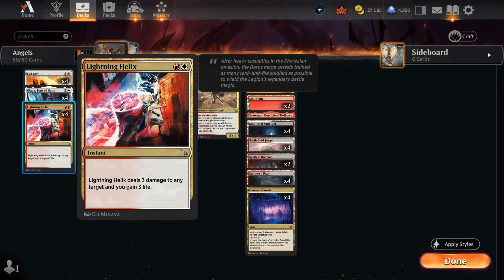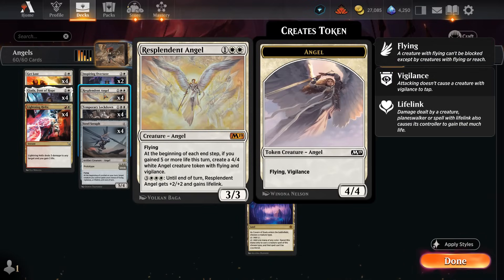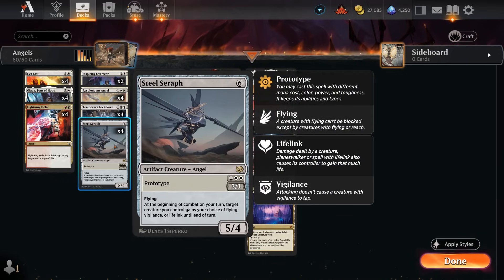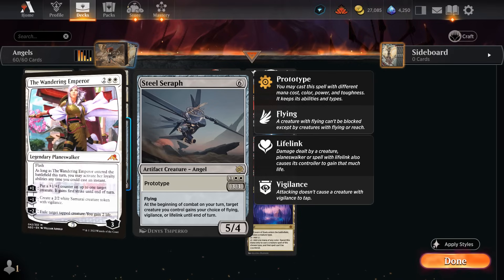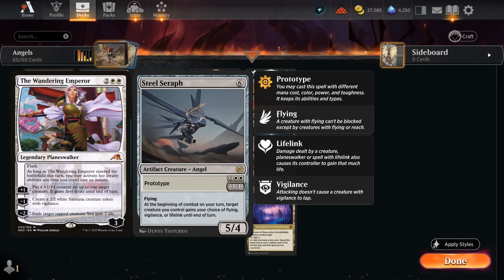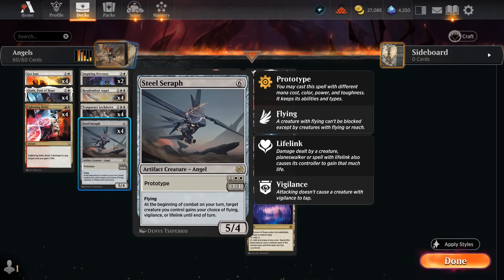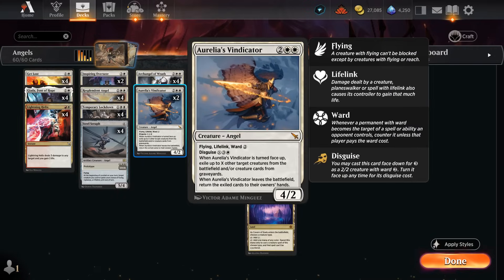With cards like Lightning Helix, we can potentially enable Resplendent Angel earlier in the game, especially paired with other lifelinking creatures like Steel Seraph, which can give one of our creatures lifelink until end of turn. We can also choose vigilance if we're playing around an opposing Wandering Emperor, for instance. As an artifact creature, it doesn't die to Go for the Throat, and in the late game we can play it as a six-mana 5/4 instead of a three-mana 3/3.